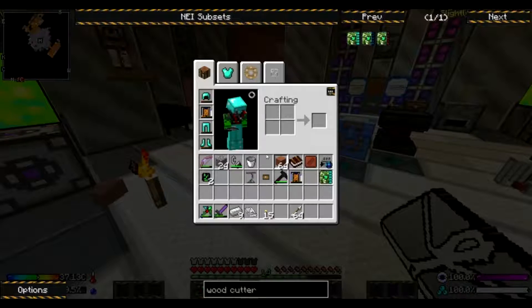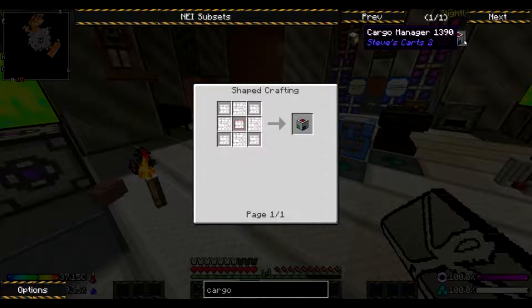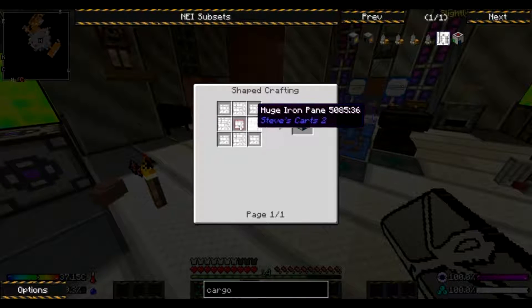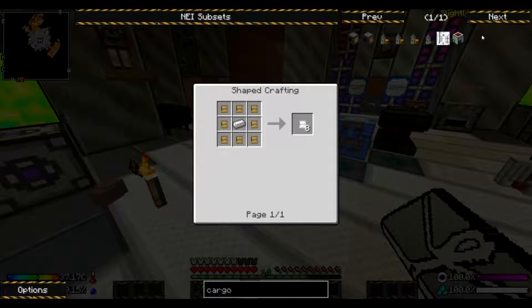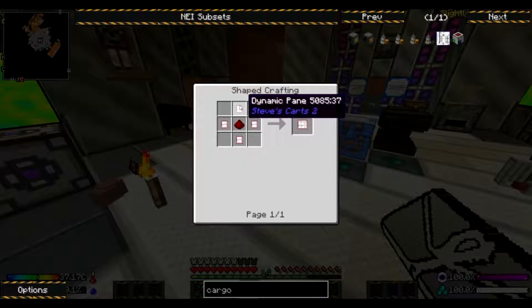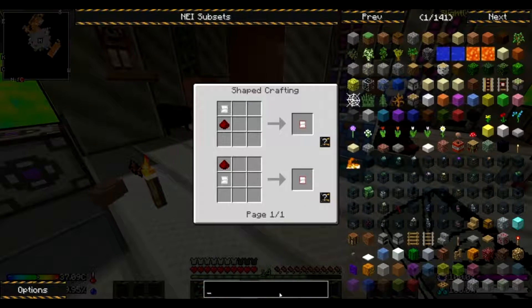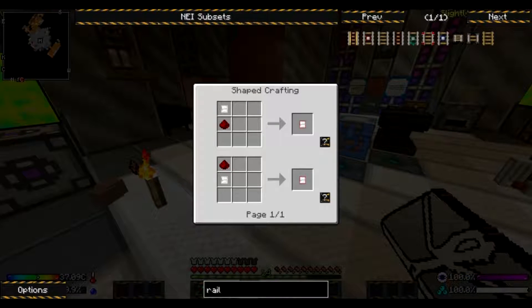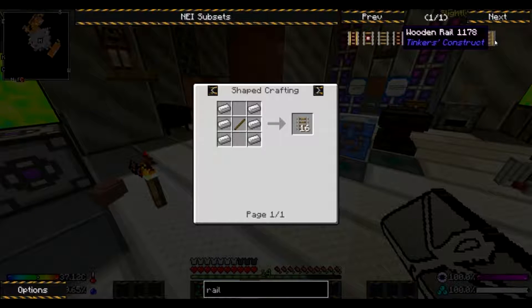Cargo manager or rails? Cargo manager. What do we got here? Large iron pane, enlarge dynamic pane. And then if we look at rails — that's six.